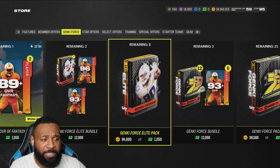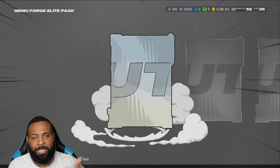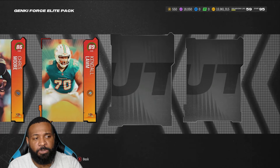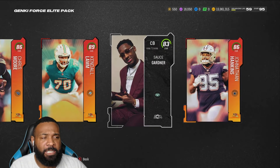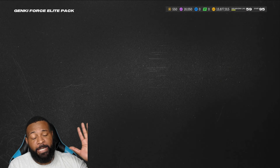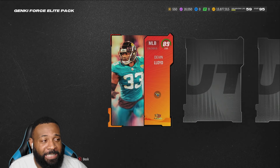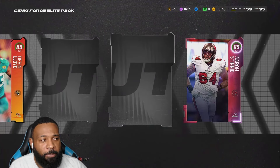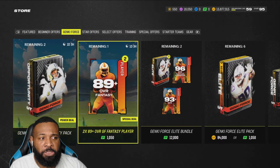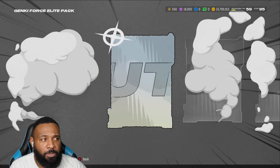They could have done this right — instead of getting Denzel Ward that 89 last week, they could have gave him Jair's 96. I just don't understand what they're doing with Jair and Devante, not to mention Derek Carr, both having 95s in game, and then they decide to give them a 96. Beats me, man. Pose a question on Twitter and ask them — how do you guys select your cards? Inquiring minds want to know what is your selection process, because it doesn't make any sense; no rhyme, rhythm, or reason.